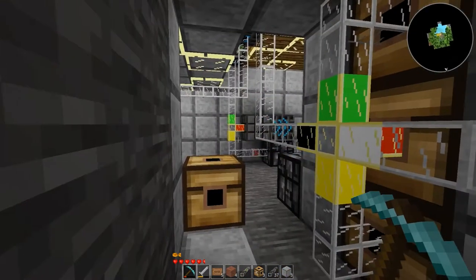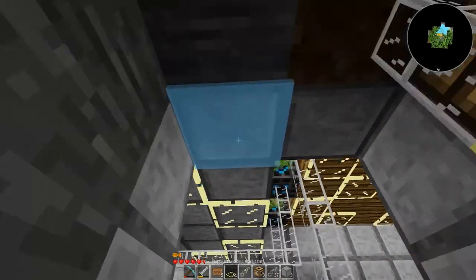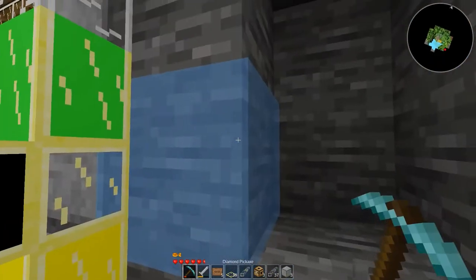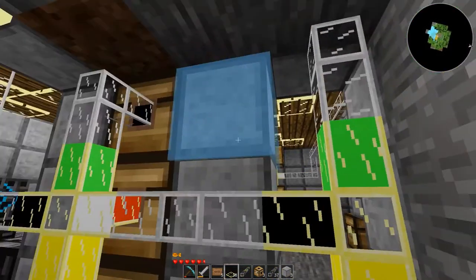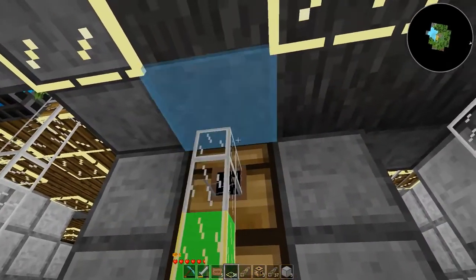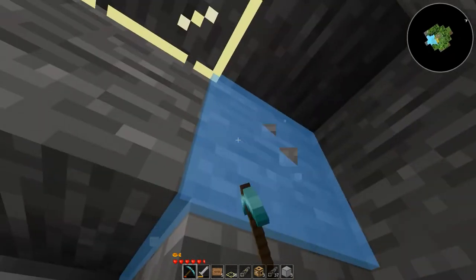We put chests there, and of course I have no idea where I put all my glow glass panels. These panels are actually running in line with that, so I can continue the existing pattern without any issues — that's cool. I technically could leave material here but I don't see any benefit to that.